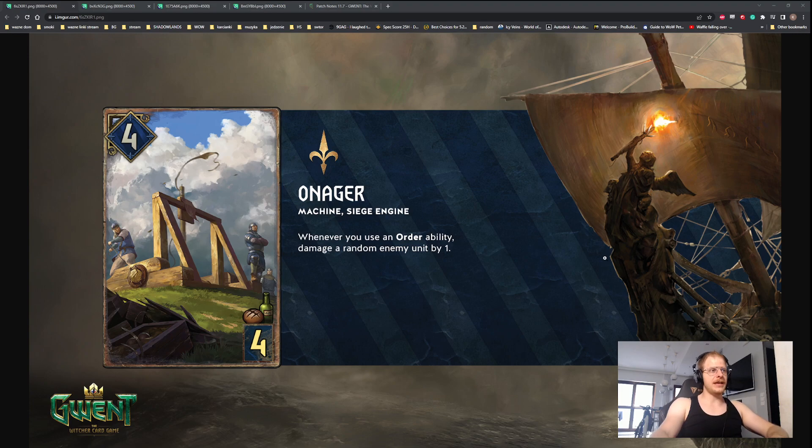We've started with a complete banger. On Azure Machine Siege Engine: whenever you use an order ability, damage a random enemy unit by one. If you know the Sergeant or whatever his name is that boosts by one for every order card you play, this card is 20 times better. First, it's a machine and siege engine, which synergizes with cards that use a lot of orders, and it can be played in siege.